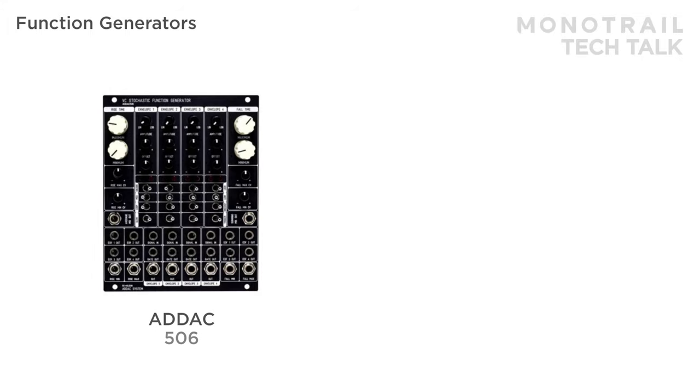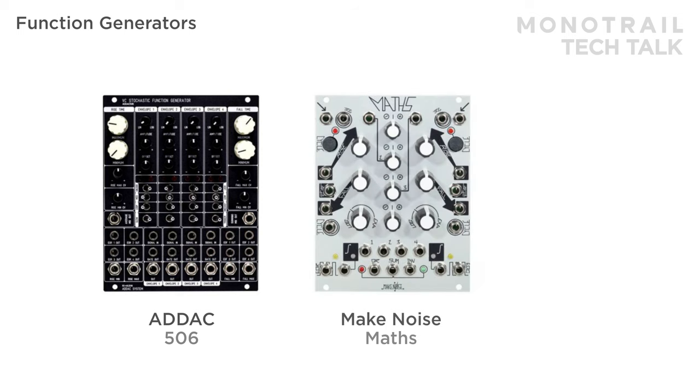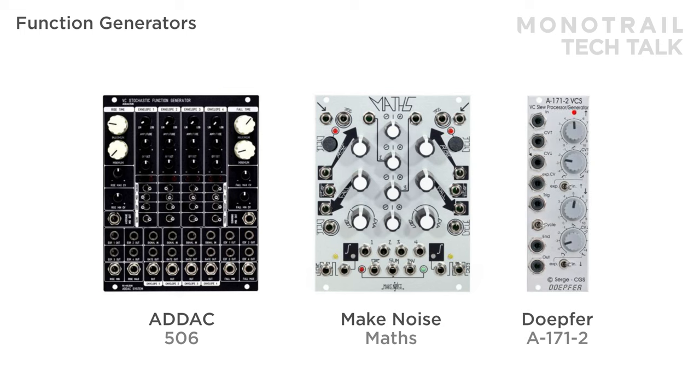There are many options and alternatives in the function generator category, from big to small. I have to mention the Make Noise Math here, and if you want to dip your toes in first, the Doepfer A-171-2 is a great choice for an affordable single channel function generator. The built-in randomization of the 506 is rather unique though. This is just my personal pick, and not a complete list at all, so let me know about your favorites in the comments.